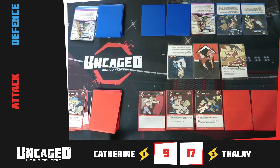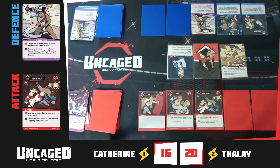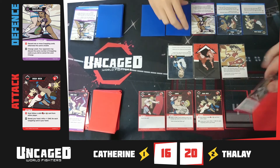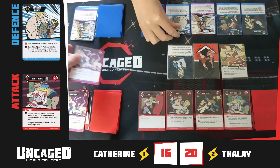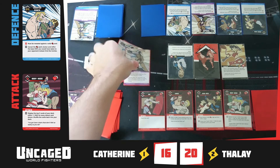But back at the level change, the attacker had the option to match the discard and stop the level change from occurring. Let's see how that would have looked. Now, because we are standing, the counter punch works — it cancels the body hook's damage and the combo is broken. No further cards are revealed.